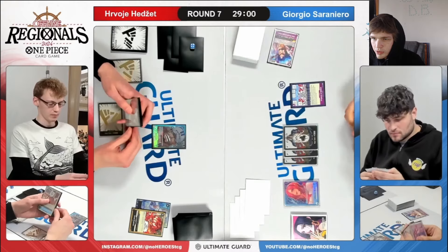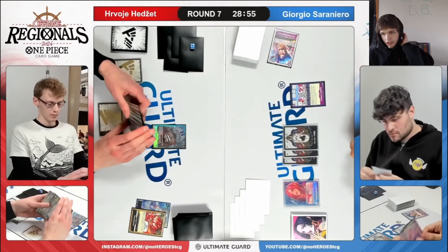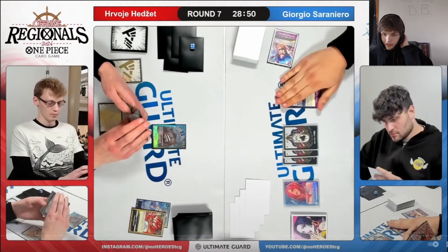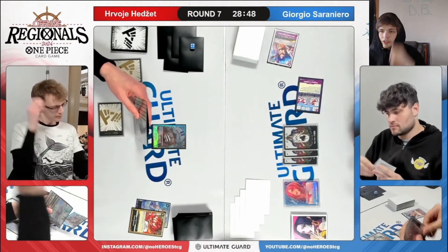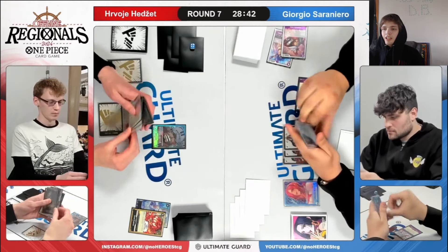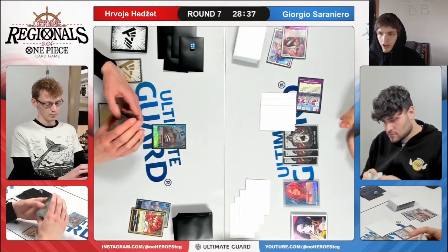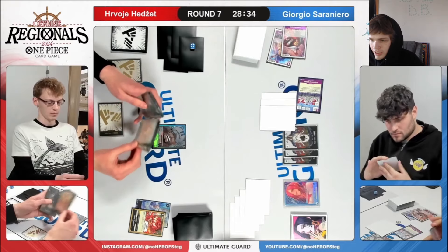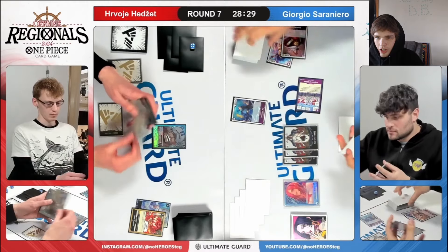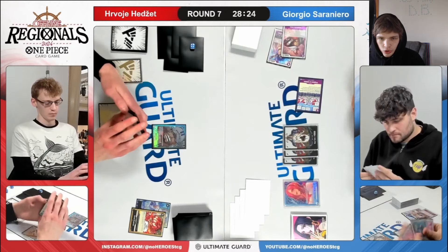They refresh everything. They don't have anything good in the Graveyard yet, though I guess they have Lucci in the Graveyard, which is kind of nice. So they're going to go ahead — Stage — discard the 7 they got last turn, which is good. It's very good to have that in the Graveyard. They're going to look at the top 3 cards, thinking about which one they want to grab, and they grab the 5, which is the Niji.